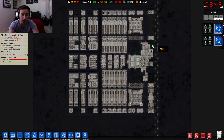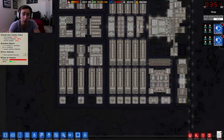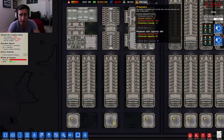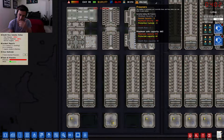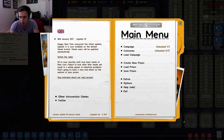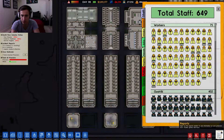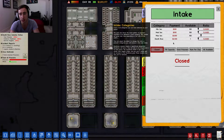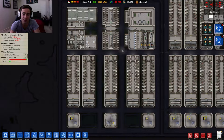Everything with the prison is going really, really well. Our second super max is done. We've actually got 103 prisoners with a maximum capacity of 160. We can push that up to 200 if we want to get rid of the 40 death row spaces, because we only have three death row inmates right now — and looking at intake, we can get one more. Death row prisoners are very rare.